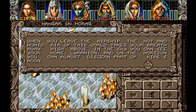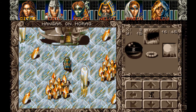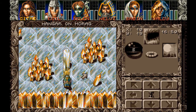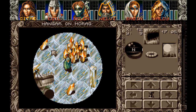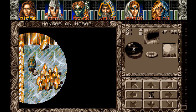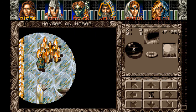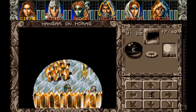When you leave the airship, the hot and humid air of this world takes your breath away. High above in the sky you can see your home, Loramian, and on the horizon you can almost discern part of Kirei's moon. Hangar on Morag. I guess this is open to the sky because it's like getting dark out now.